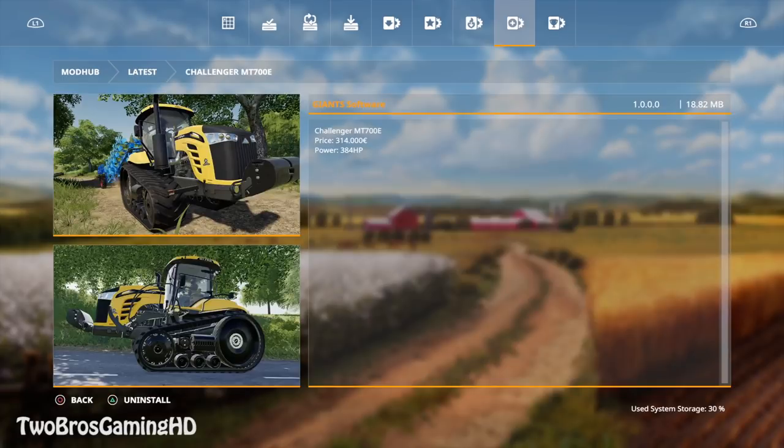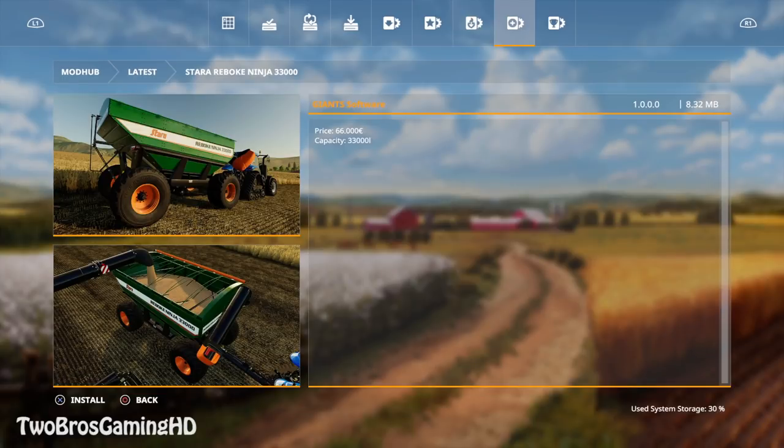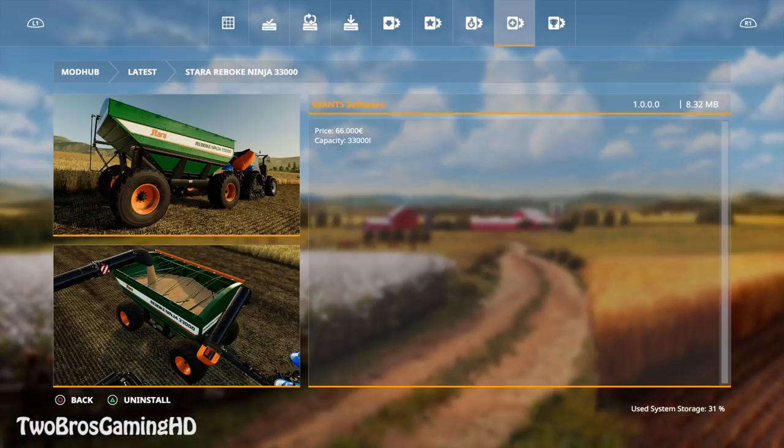The Lemken's price is €5,950, the working width is 3 meters, the maintenance cost is €3 a day, and it is from Vertex Design. I forgot to say that the Challenger MT700E is from Giant Software. The Starry Reboke has a price of 66,000 euros and a capacity of 33,000 liters - that's why it's called the Ninja 33,000. It is an auger wagon.